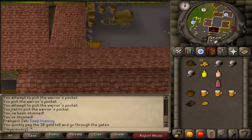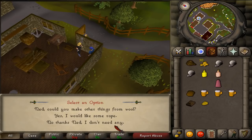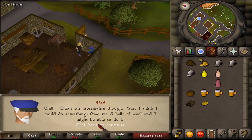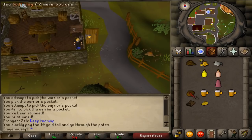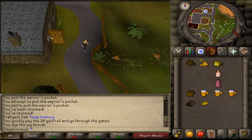Go to Ned, which is the house just east of Aggie's house. Open the door and talk to him. Ask: 'Ned, could you make other things from the wool? How about a wig?' He will make it. Say: 'I have that now, please make a wig.' He will hand you a wool wig. Then use the yellow dye on the wig. Exit Ned's house and enter the Draynor prison to the east.